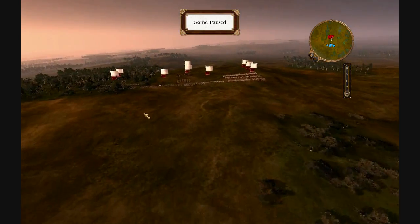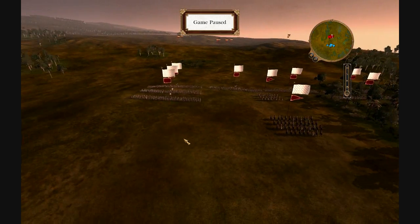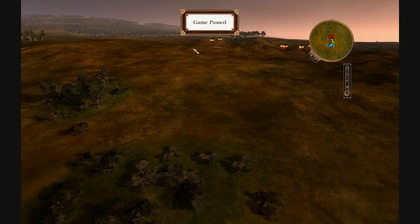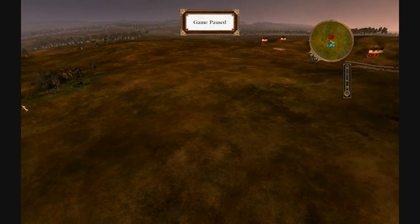Right here is the French army, outnumbering me by a 3-to-2 factor — they have around 900, I have 600. They have 8 squads of Light Infantry and 2 crews of Cavalry. So what I'm going to do is set up my artillery right there under that ridge and my other 3-pounder right there on top of the ridge to get them in a crossfire of canister shot.